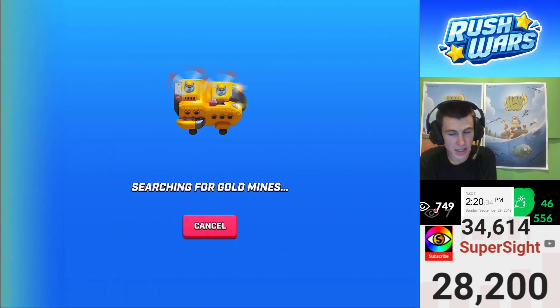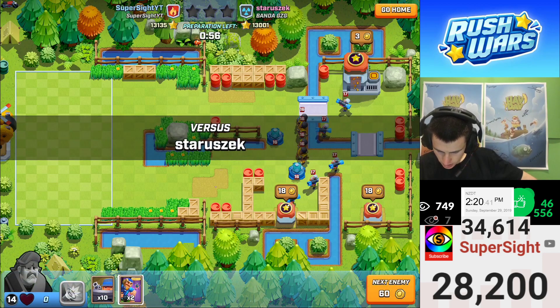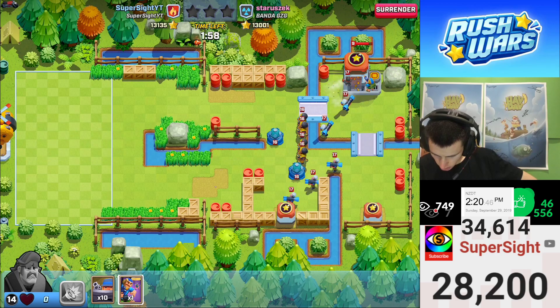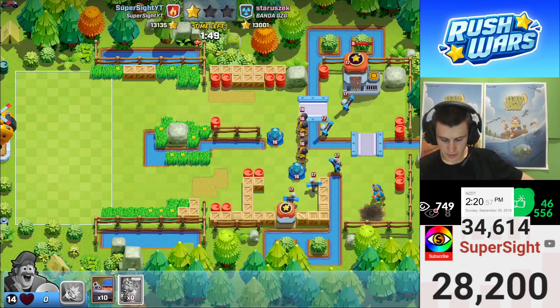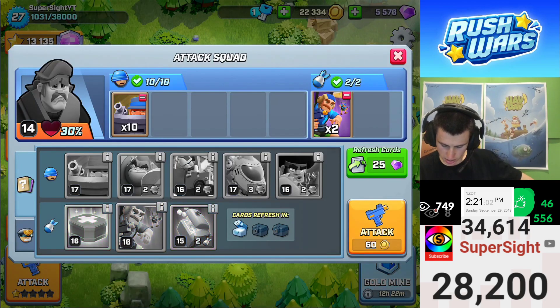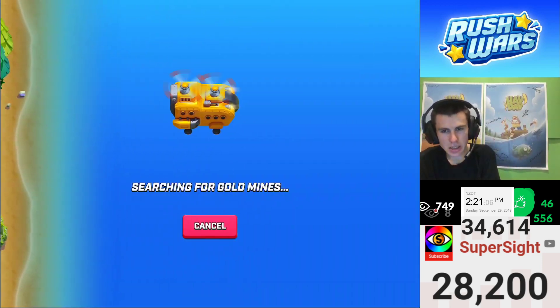If we get two stars with this, that would be a decent strat. It'd only be just about faster to push with this if you get two stars, but most bases aren't going to be two-star-able. Most are just going to be one-star-able. Chuck them in there, see how they can go — and we'll take a star. We've got a star every match so far. We are progressing, even if by one star per match. It actually works better than I thought it would be.